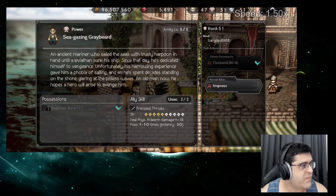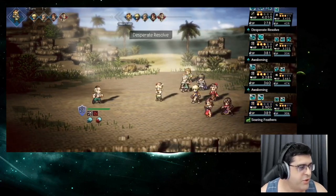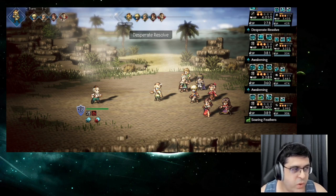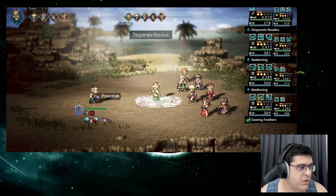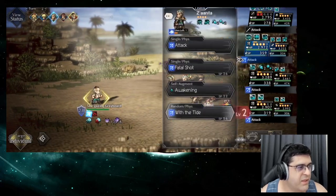Let's speed this up. On the first turn, we taunt with Devon, and since this NPC counters we want to take actions that don't deal damage to our units. So we inflict defense down with a bow, defense down with Chloe, and do some physical attack up with the other bow units, then use Desperate Resolve to taunt.